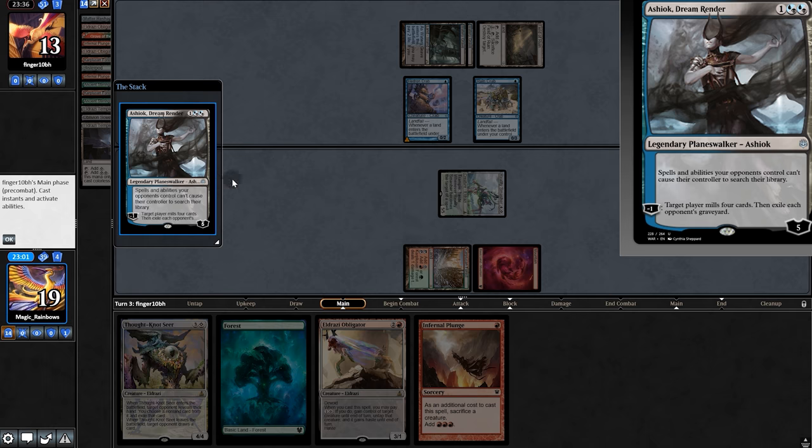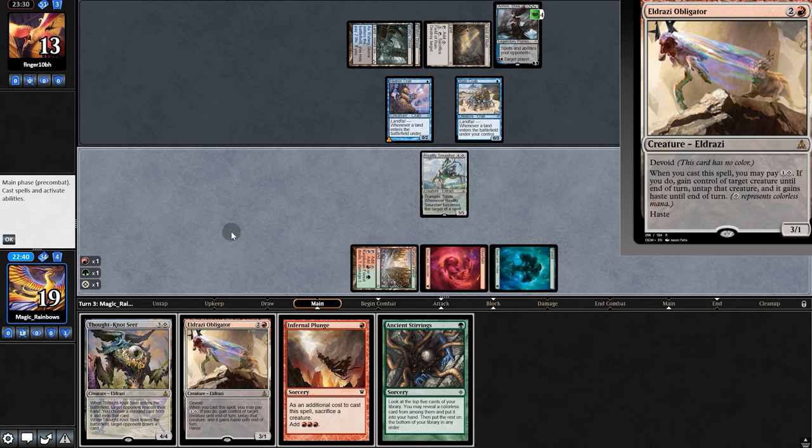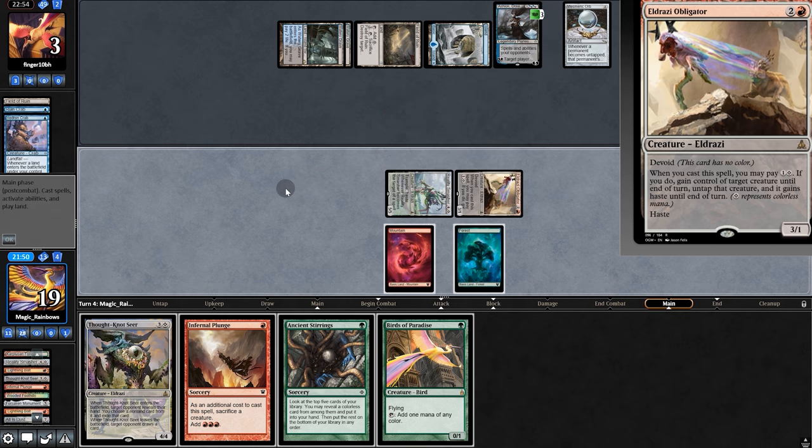Let's find out. Field of Ruin and an Ashiok — 35 cards left in deck — and Stirrings is not bad. Let's do this. Obligator, and push all in at them. Back to opponent, more milling, and an Orb. Both of them, and they block with both. We'll send it back.